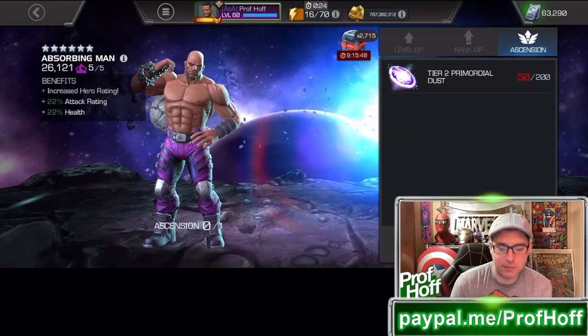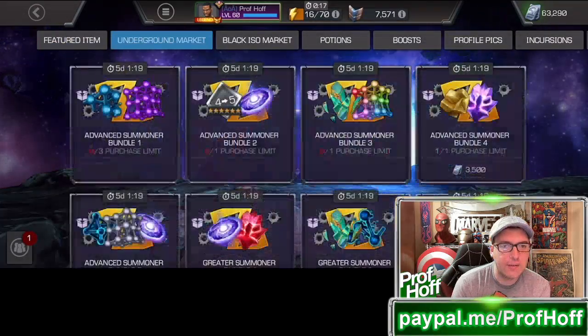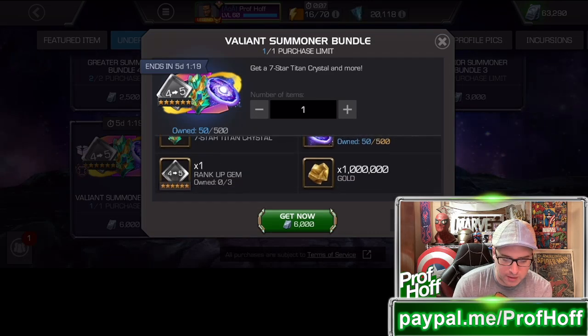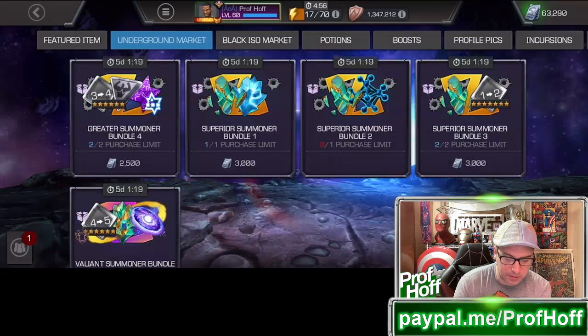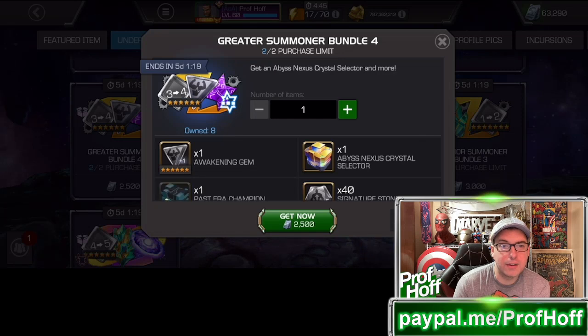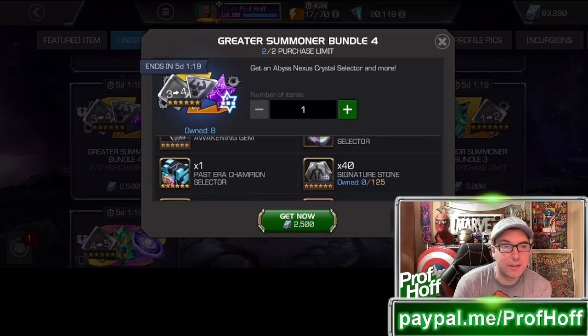And I'm going to put my Tier 2 Primordial Dust where my mouth is. Because when I purchase the Valiant Bundle eventually — and I will — live on YouTube during one of my broadcasts, the 6000 Summer Bundle, we will open the Titan Crystal, and then I will ascend Absorbing Man as well. And I'm really excited to save that rank 4 to 5 rank-up gem on either Silk or Kindred. Believe it or not, that's where my thoughts go. And then this would be kind of a fun thing to use if you saved it for Kindred, but I'm going to try to get Silk out of it and see if I can have any luck. The Awakening Gem — the Six Stones are exciting, but the Awakening Gem, not so much.